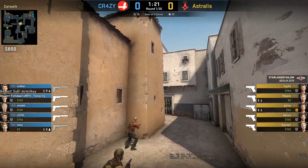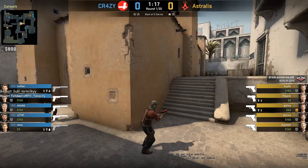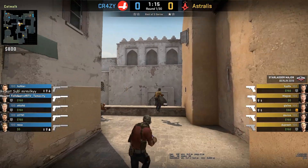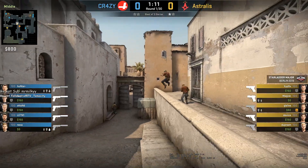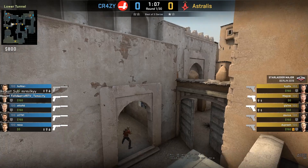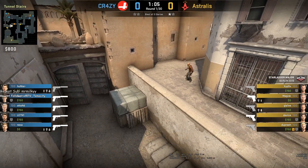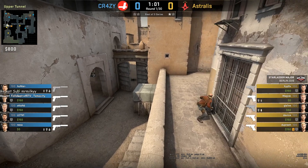Glaive is going to throw a decoy and they are going to get cat control. While all this is happening, Magisk is in B tunnel waiting for a push. Once they have cat control, they are going to group up B tunnels, besides Glaive.